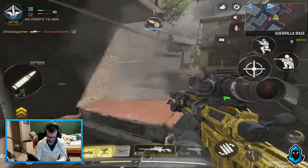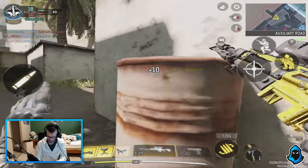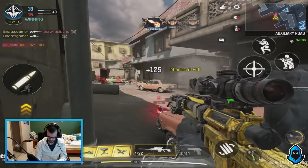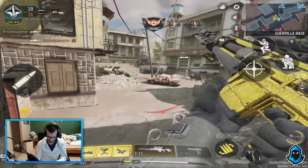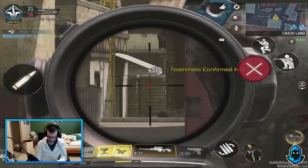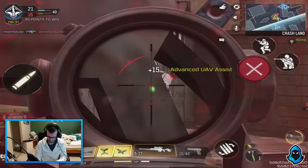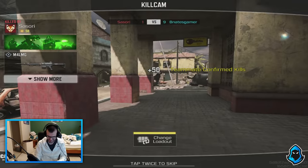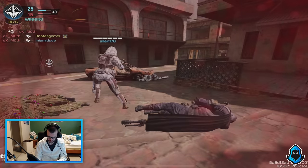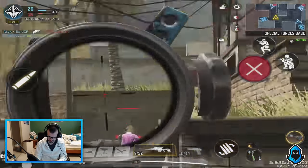Enemy down. Nope, not spawning here — they're spawning on the side. I don't know who's shooting at me. I'm gonna die. You see that? That guy wasn't even shooting at me — I was just trying to shoot my teammate. Reloading. Friendly care package. He's got crazy moves, man. Enemy down.